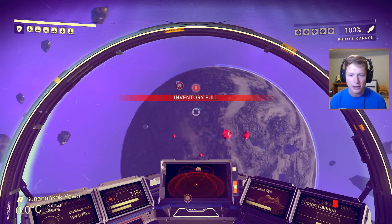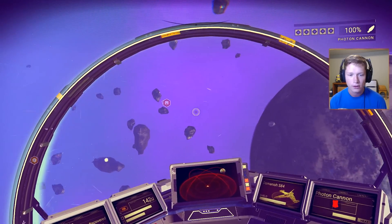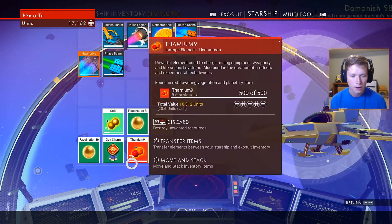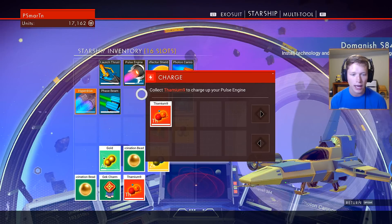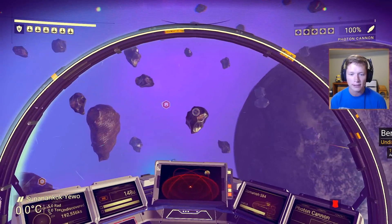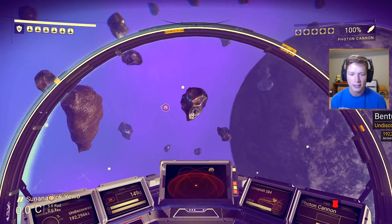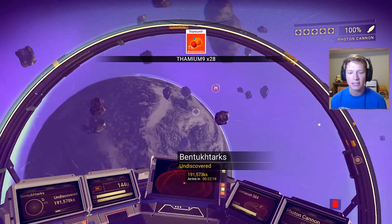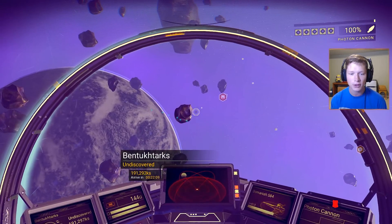That's kind of convenient — if you come out here and destroy those asteroids. Oh wow, we are full on Thamium 9. So what we're going to do is go ahead and recharge that. We'll open up a couple spots and you guys will see — Thamium 9. Look at that. That's beautiful, man. So that's pretty huge.